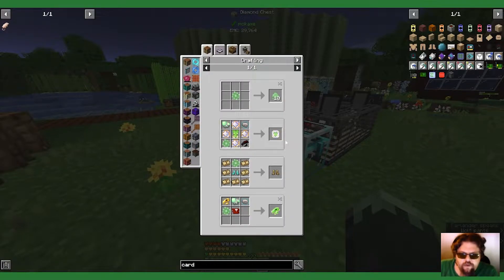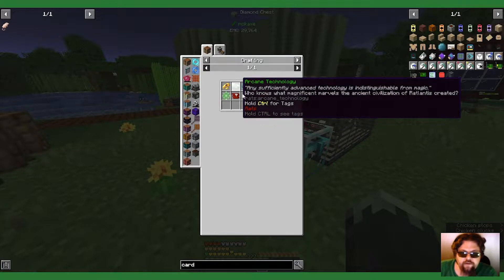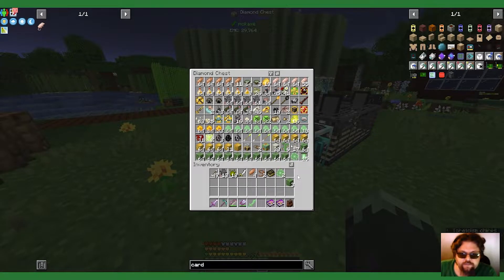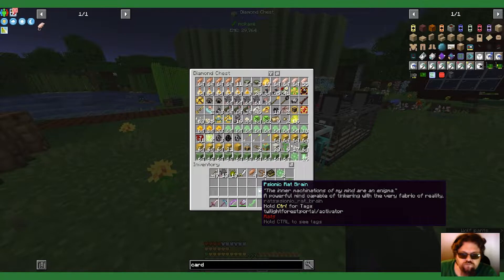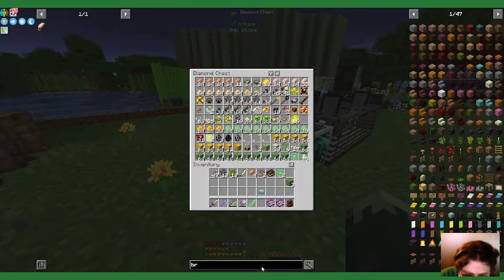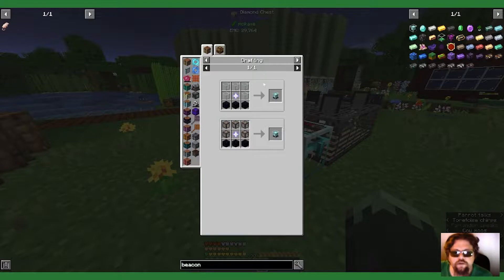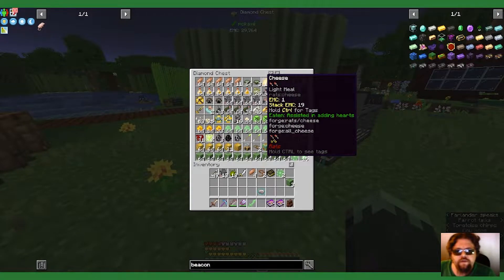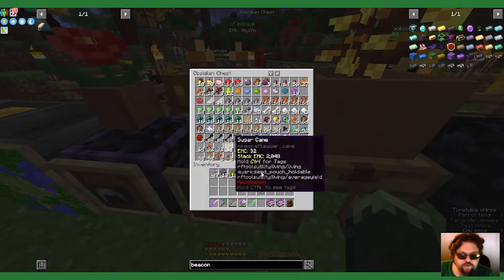Avatar of Ratlantis by playing Psionic Rat Brain Arcane Technology. Another nether star — do I have any spare nether stars? I don't remember. Yes, I do. Okay good.